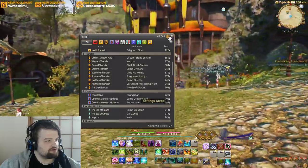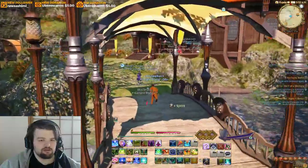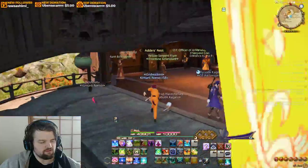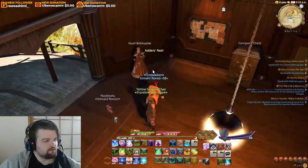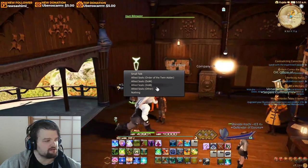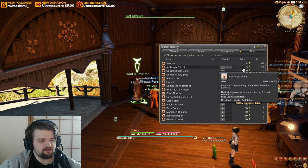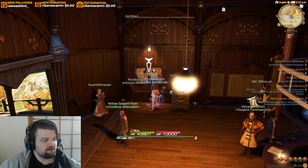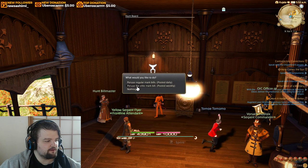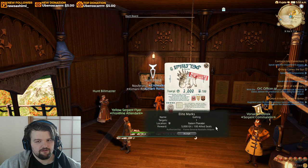Another thing you could do — in case you're a player who didn't realize where to get more of these tickets, whether you're a new player or sprout or just haven't explored these options — you can get some at the hunt bill master located at each of the grand companies under allied seals. You can buy them for five seals apiece.